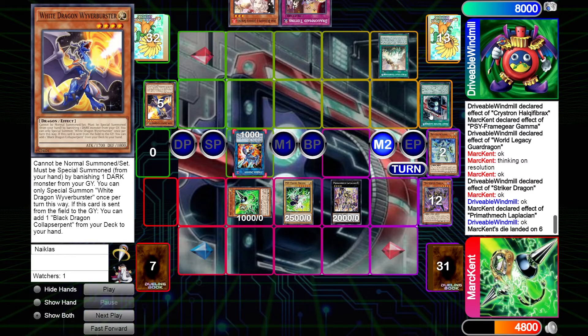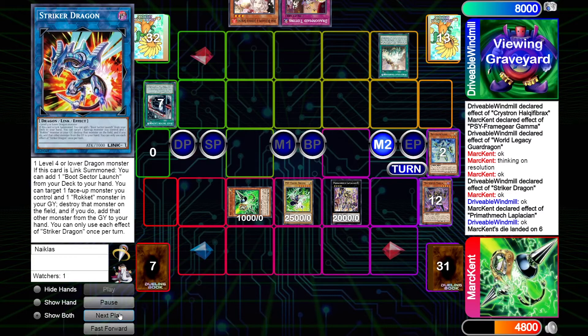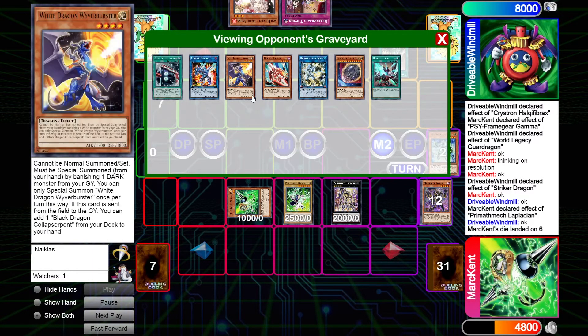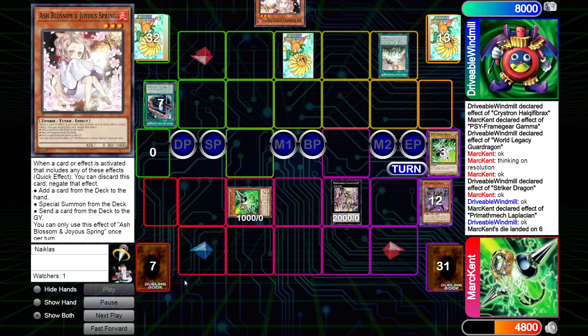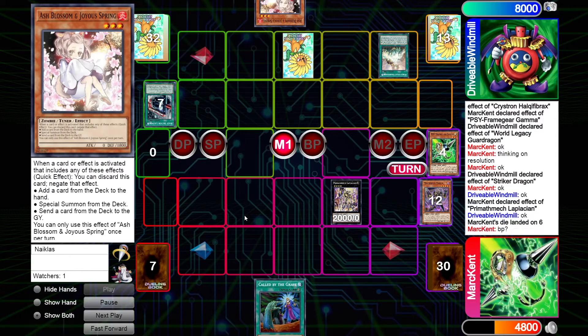They also send Boot Sector and Striker Dragon. That was very lucky hitting the Wyvern Buster — better than hitting Tidying or Ash. The Gamma and Drivable will be banished. Windmill had the Ash in hand but I guess they didn't want to Ash the Gamma there — yeah, probably the right call. We see a top-deck Call by the Grave.